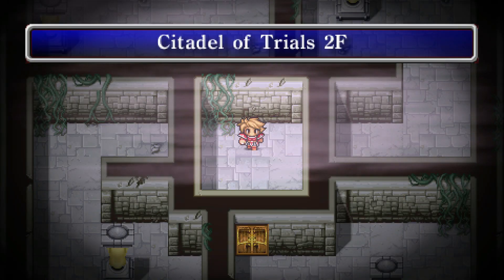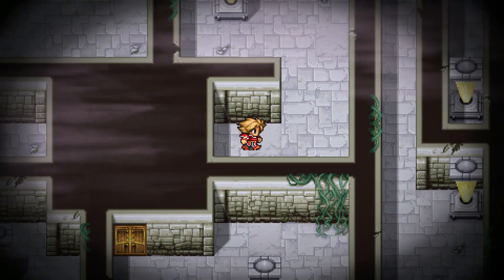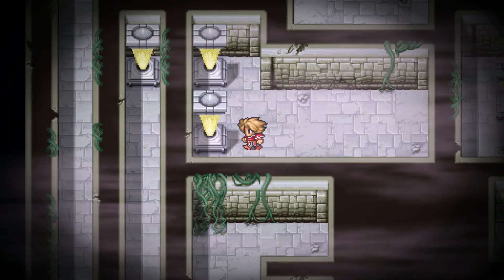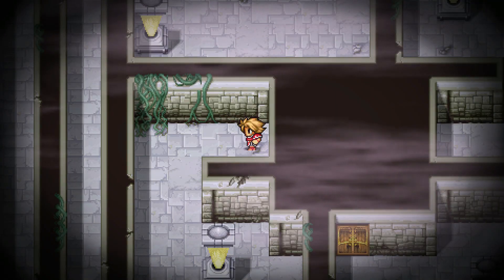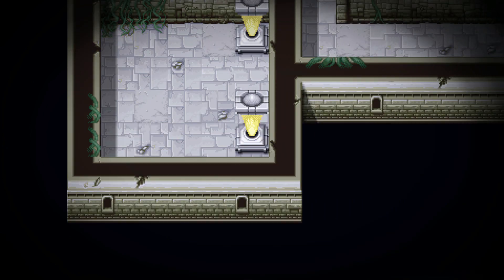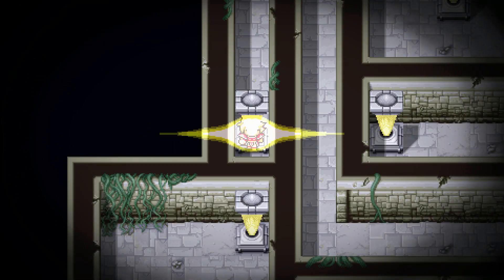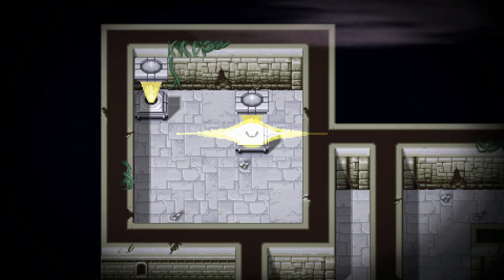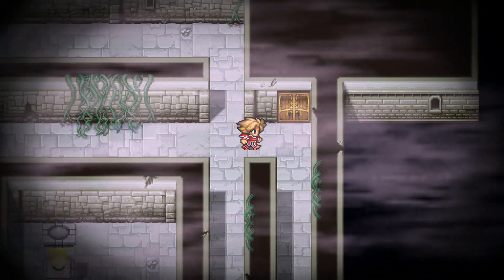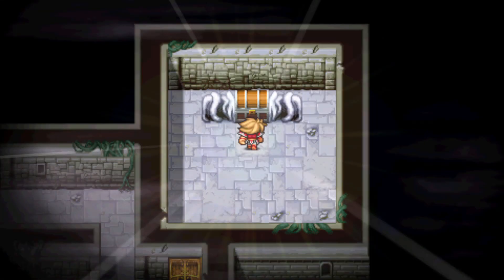Here we go. It's pretty basic, pretty linear, but then it splits. I'm going to take the bottom path. Bottom takes me — let's go bottom again. Bottom, bottom, right. I remember what's in here — it's a pretty good item. Actually, is this the item I'm thinking of?